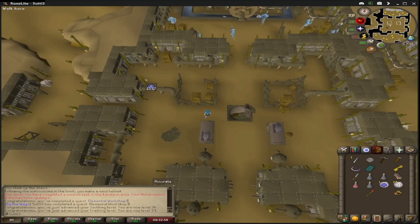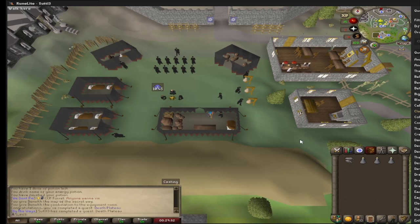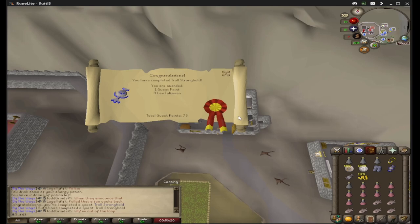There is Death Plateau complete — that's 3,000 attack experience, not enough for a level, but we completed this quest so we can do the Troll Stronghold quest. And there is Troll Stronghold completed — you have to love the power of safe spotting with magic. This is great because when we start doing Guardians of the Rift, we'll have access to the Law Altar to craft Law Runes, which will be invaluable for teleporting around Gielinor moving forward.